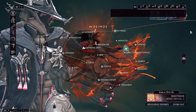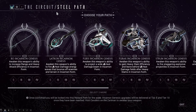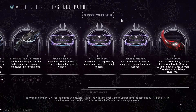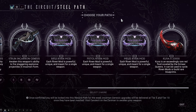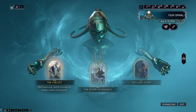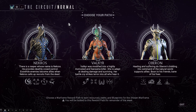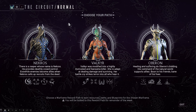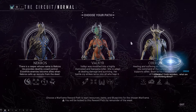For Daviri's Steel Path Daviri Circuit, for your choice of Incarnon Genesis devices, it's the Bow, Latron, Furax, or the Strun. If you have all of these, you can of course pick up a Rifle Riven mod, a Pistol Riven mod, a Melee Riven mod, or 20,000 Kuva. For the normal Daviri Circuit to get frame parts, it's a choice of Nekros, Valkyr, or Oberon. That's kind of a hard choice — Nekros is good for some things, Valkyr is good for the rest, and Oberon is good for anything they aren't good for.